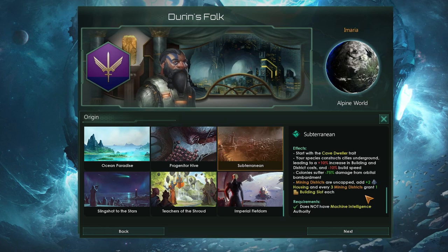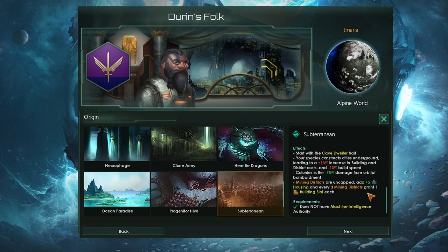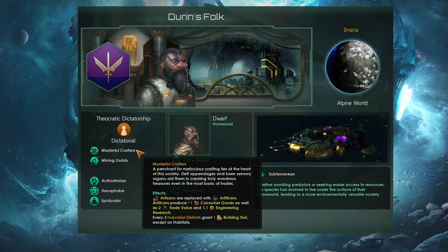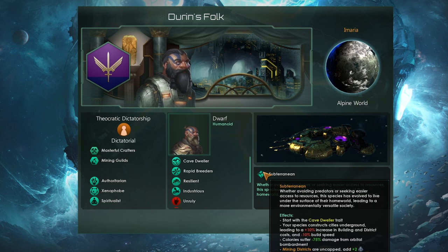The last thing we get is our mining districts are uncapped. We add plus two to housing and every three mining districts will grant us a building slot. This is somewhat like the Anglers trait, which meant that agriculture districts are uncapped. What this basically means is that on any planet we can build as many mining districts as there are available district slots on that world — and that is really quite crazy. The bonuses to housing and the extra building slots are also pretty cool. And if we pair that with something like Masterful Crafters — which as a dwarf species roleplay in space is very thematic — then we're going to get our building slots not just from city districts, but also industrial districts and mining districts. That means you might not even need to build hardly any city districts to access your crucial building slots.